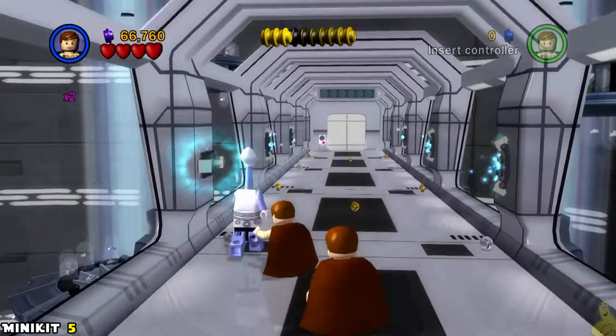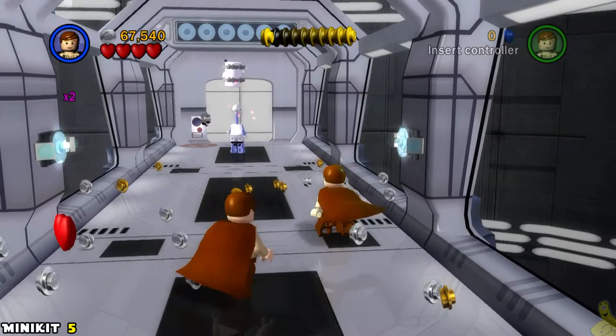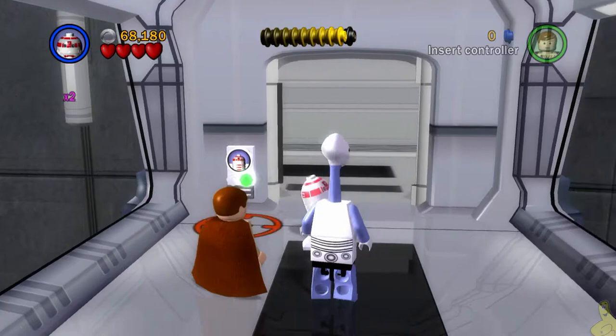Now we're ready to go ahead and progress with the story. But before going to the end of the hallway, make sure that you flip these lights on both sides of the hallway down. You just got to spin to win, and once you get all six of them, we're going to be rewarded with a bunch of studs as well as a mini kit. We are officially halfway done with those collectibles, and we're getting pretty close to that red brick as well.